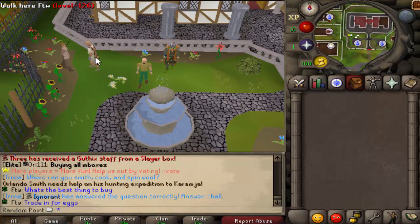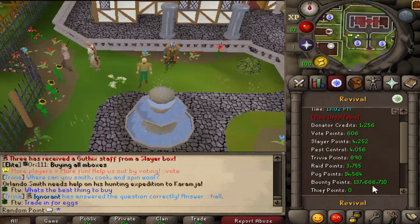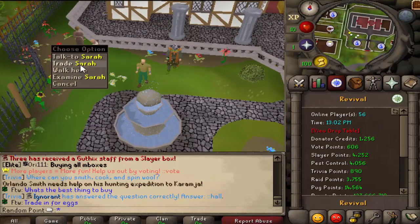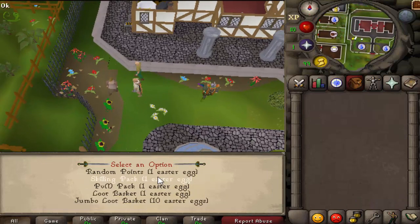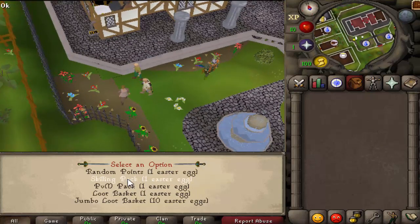That would be the average you'd get based on redeeming one single token. And in totality, 250 random point tokens will give you this many points overall. I will be doing videos on the other packs as well — they're kind of not as crazy just because they're not random; they'll give you a specific set of items every single time. So there's not a whole lot of reason to do a scaling pack or a PVM pack video, but I will do some jumble loot packs and open it all up so you can get a rough idea of what to expect.